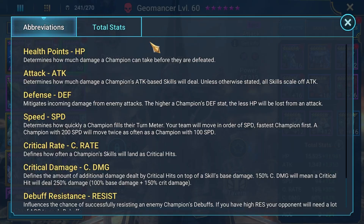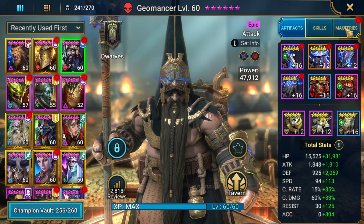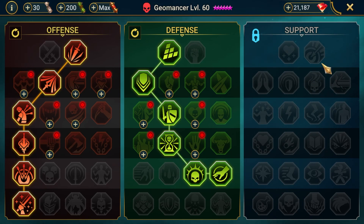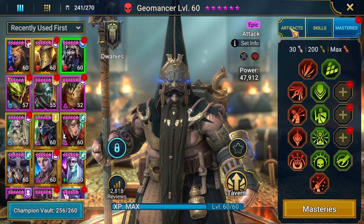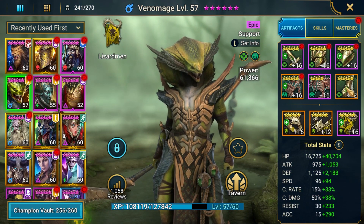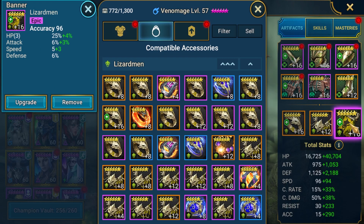Geomancer's total stats: speed tuned, enough accuracy with the Venomage lead to land the debuffs, a bit of defensive stats. I didn't want too much crit because I didn't want to cause too much damage to the Spidlings with his A1. Skills are booked out. Masteries are classic clan boss style. A bit of extra Warmaster on the main boss adds some small benefit. Venomage is in the build I used for the secret room solo clear, with a boot swap to ensure he is speed tuned down to 190 speed and an accuracy banner swap to land the debuffs.